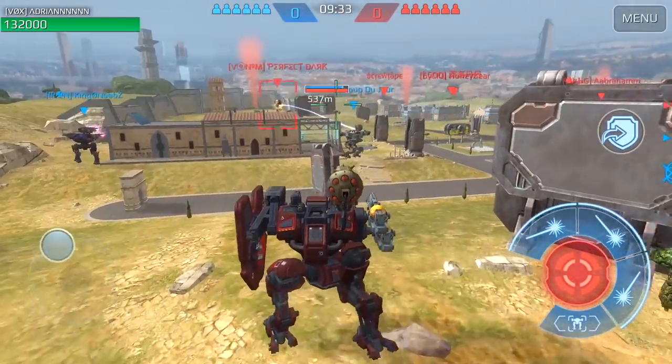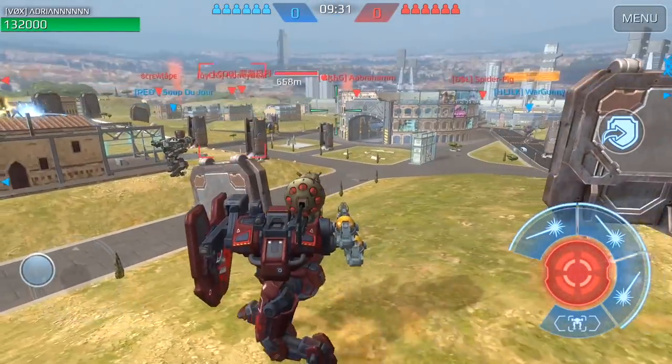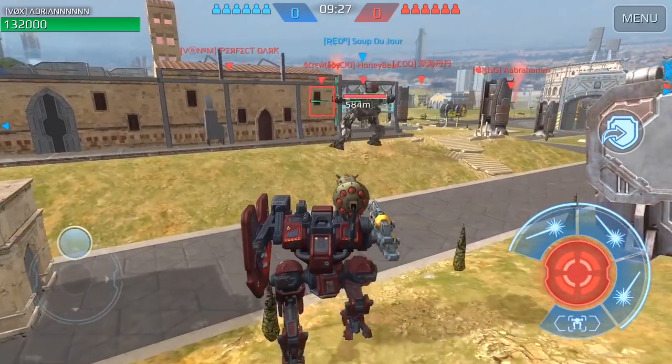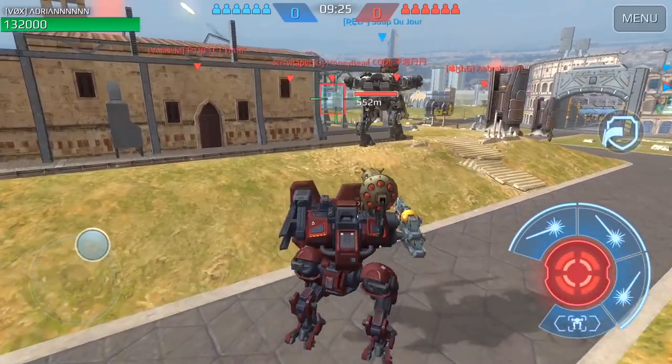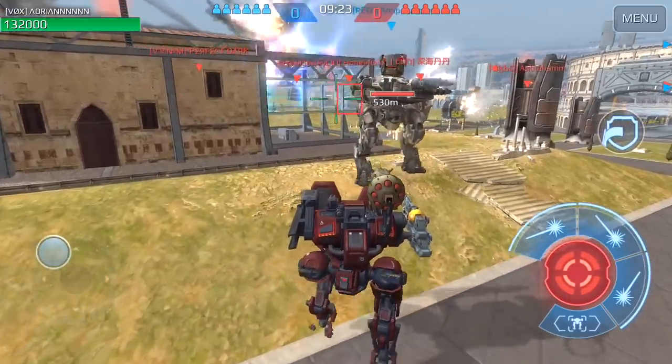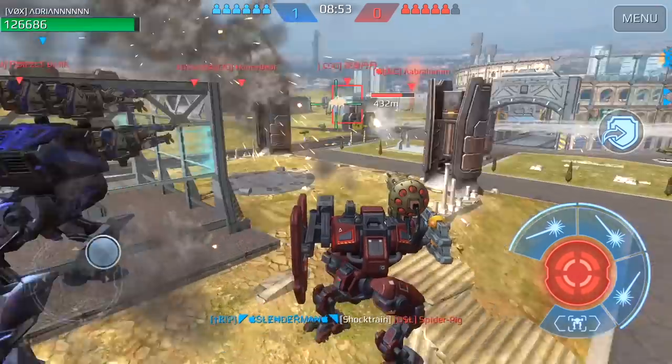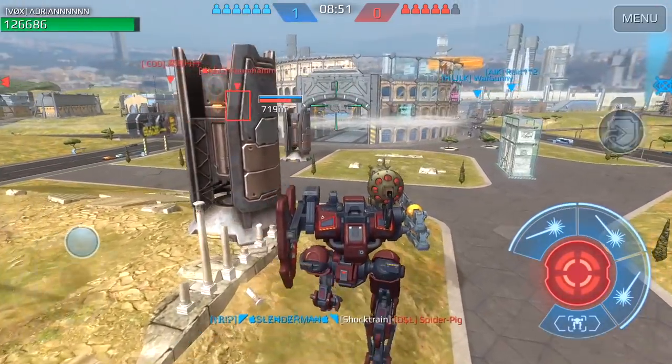In these last two clips, you'll see how I use a combination of these tips in order to advance on the enemy. In the first clip, I'm using my Galahad shield as well as my teammate's energy shield to avoid the full impact of Hydras. I then move from cover to cover and advance quickly so that I can do damage to the enemy.